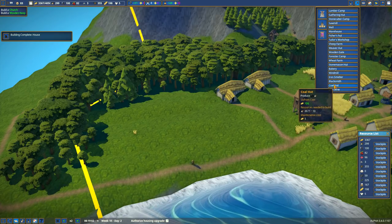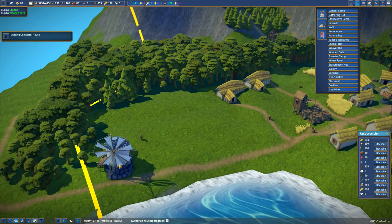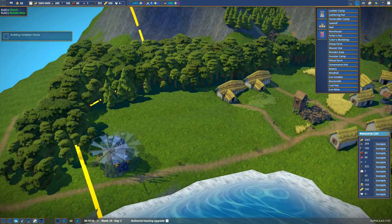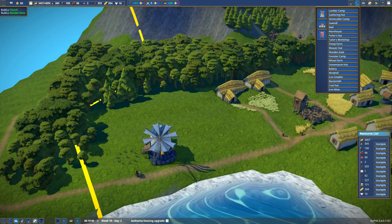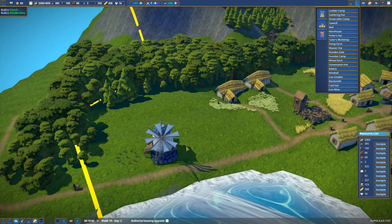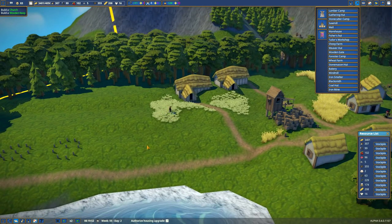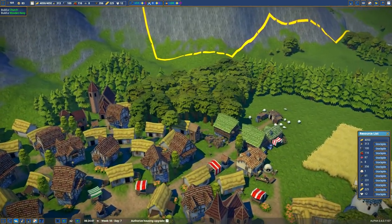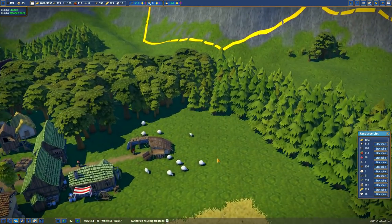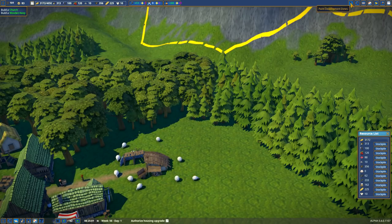Let's put in some windmills. We're going to put them right in front here, right off the coast. Yeah, we'll put one here and another one here. It's going to be kind of in the farm field — that's okay. We have zero wool, so why don't we do another sheep farm? We only have 10 shirts.